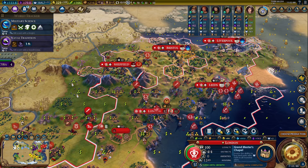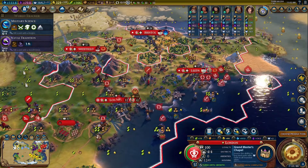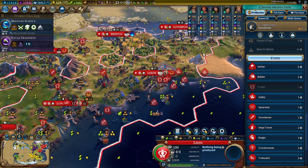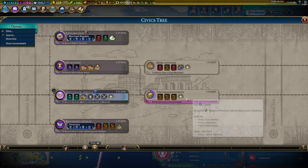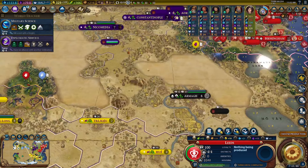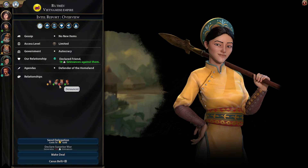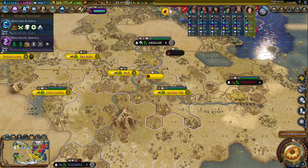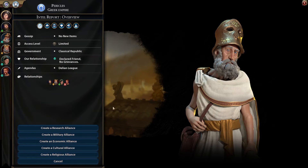Then we'll keep projecting. This will give us our third promotion for Victor, which we need for our spy. Our spy is going to start with a promotion when we build him, thanks to Victor. We don't even have spies unlocked yet — let's try to get that. I want to try to get a military alliance with somebody, maybe Vietnam. Vietnam doesn't like Basil, so if we become military allies with her and she attacks him too, that'll be plus five combat strength.